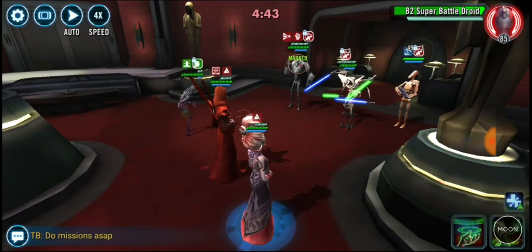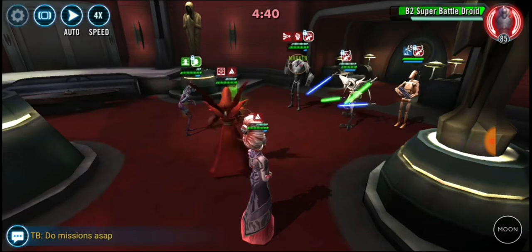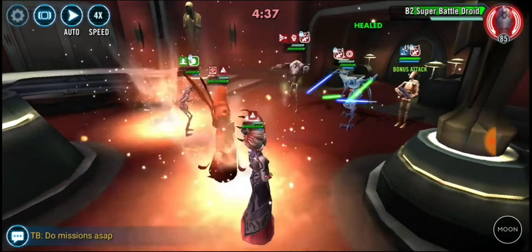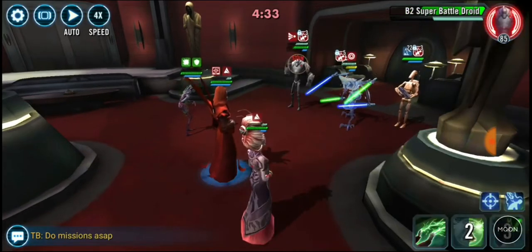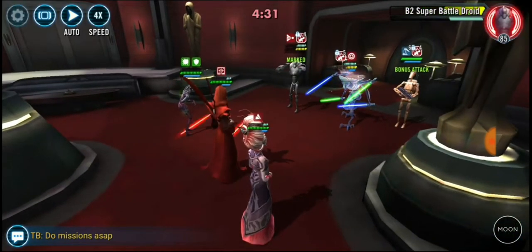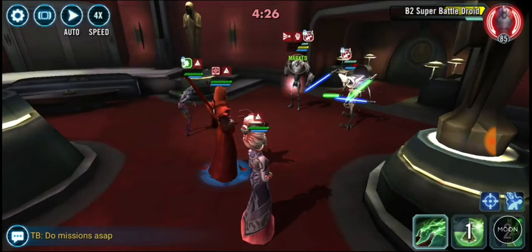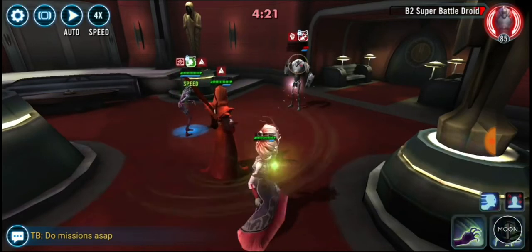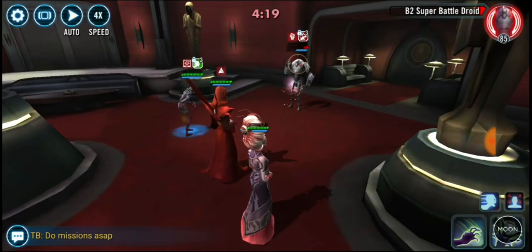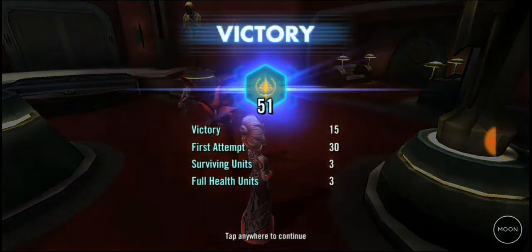We're going to go to work first and foremost on B2. B1 is pretty much going to kill himself off straight away, so I'm not too worried. This Talzin lead is absolutely amazing. And actually Grievous is going to kill himself off — yeah, he did. So, make sure we get full banners, or as full as we were ever going to get. 51 — I'll take that all day long.